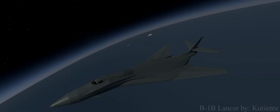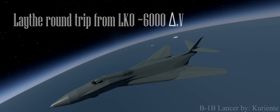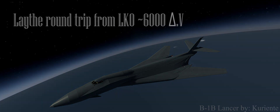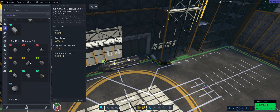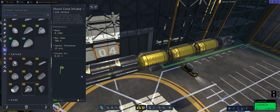Even though Laythe is the perfect destination for any SSTO trying to prove its worth, it still requires a fair amount of built-in delta-v to get there. As per our mission goals, we will need to do so while ferrying 21 Kerbals. To achieve our goal, our craft will have to be as efficient as possible while making near zero compromises in terms of its looks.